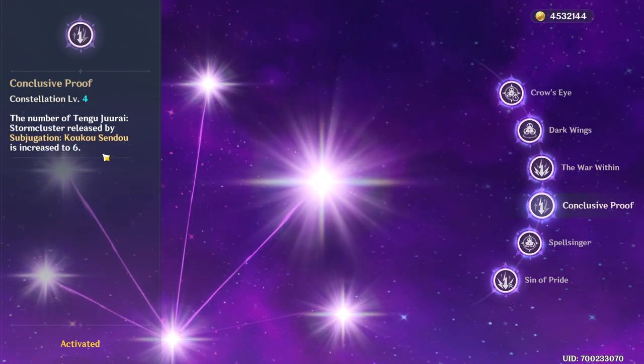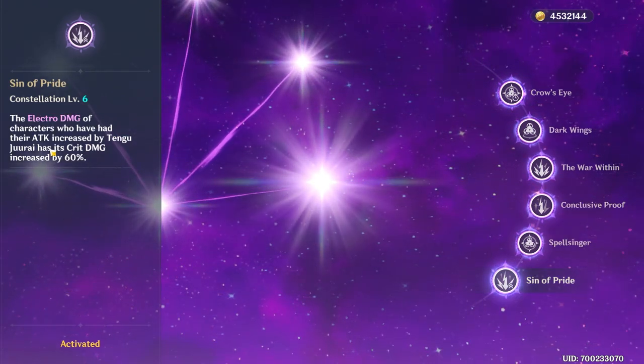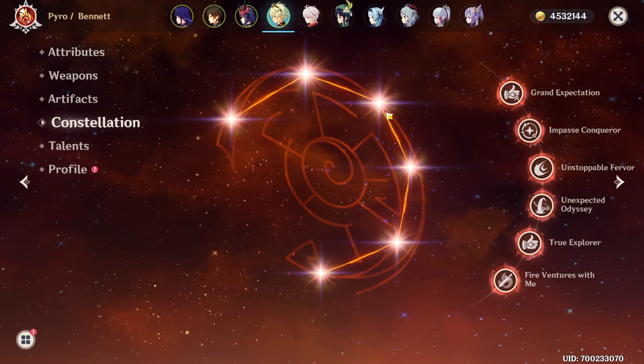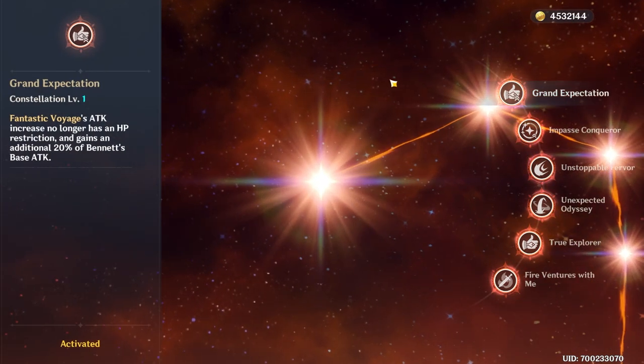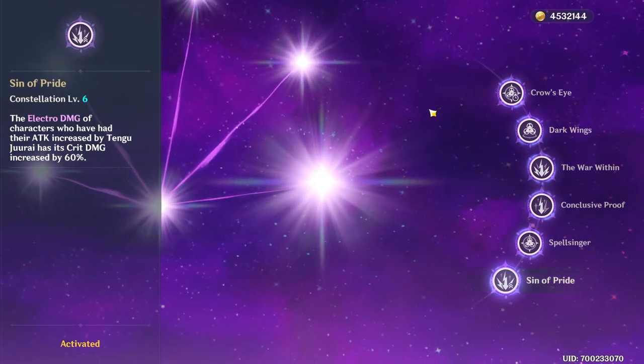C4 makes her ult stronger — you get a couple more lightning bolts. And then of course the big one, C6: 60% crit damage for electro damage. So in a way, Binny is quite good just at C1, whereas Sara doesn't realize her full potential until C6.